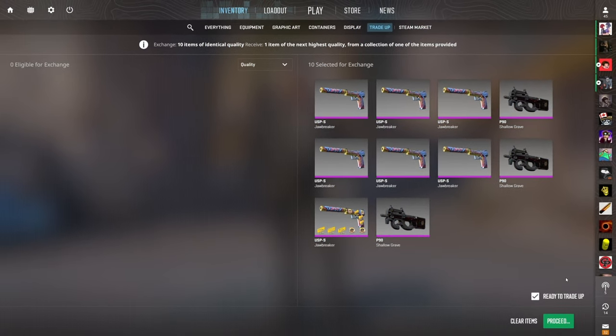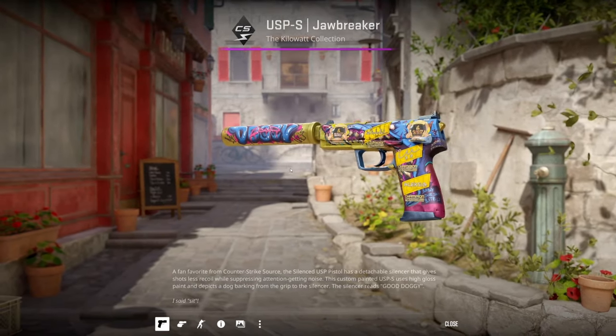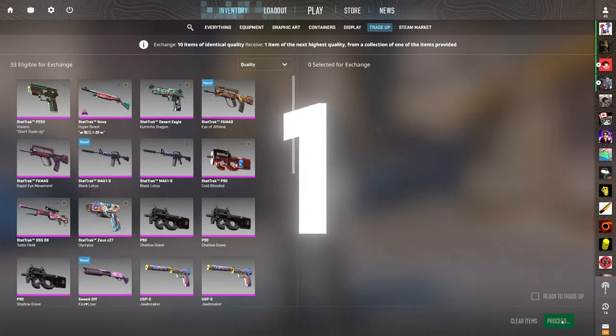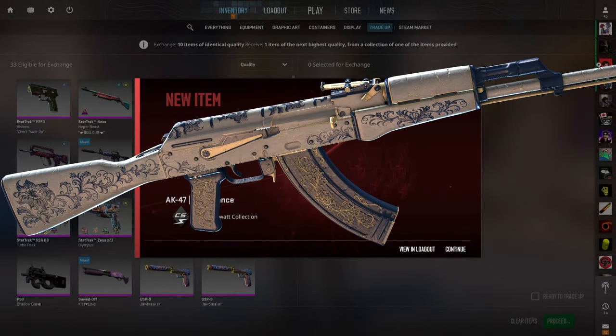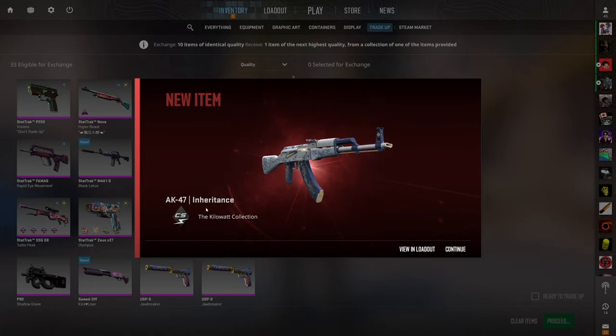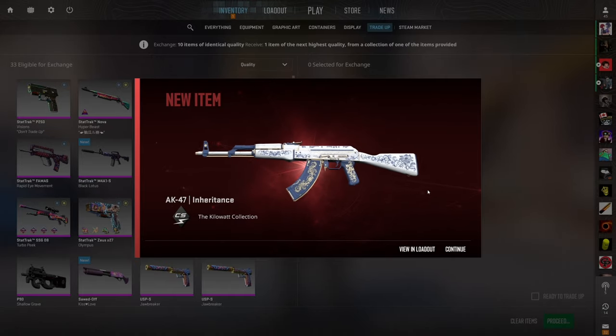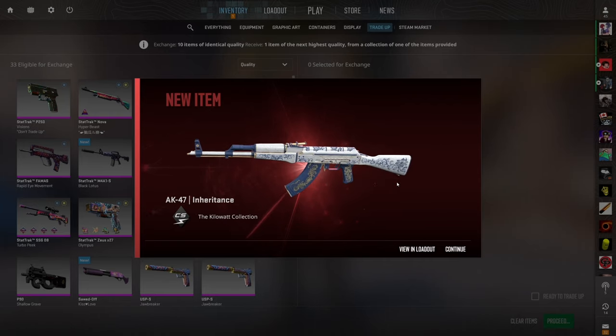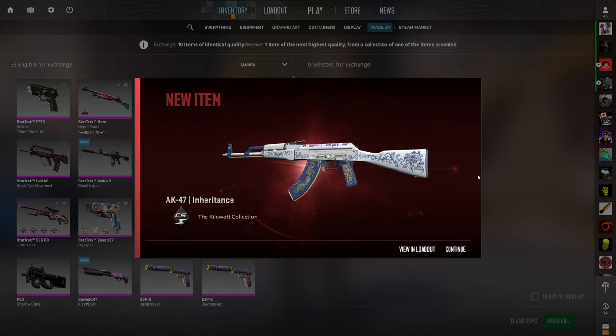This is where things get expensive. The first $100 trade-up — we have a 70% chance to hit the Kilowatt case. Jawbreaker with the sticker luck, bless us. Show us the AK Inheritance for $70 of profit. Let's go — $70 of profit right there! What a crazy video — we're insanely in the green today. This is one of my luckiest videos in such a long time. We will take that, and we just have one more trade-up to go.